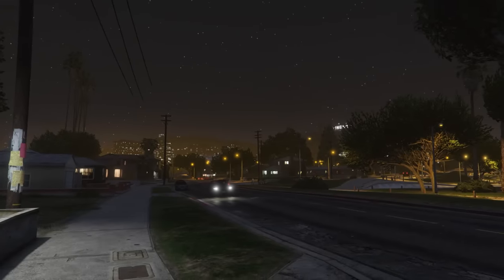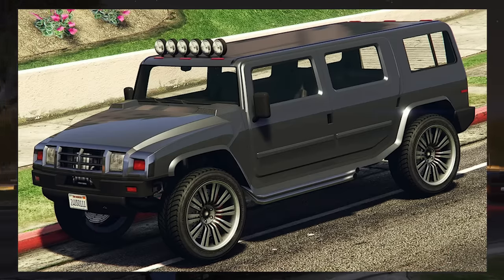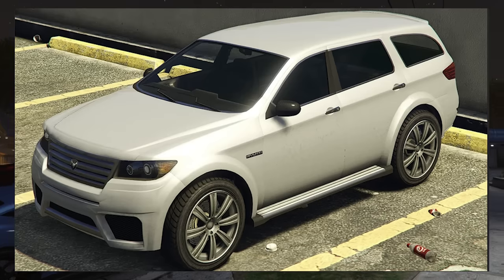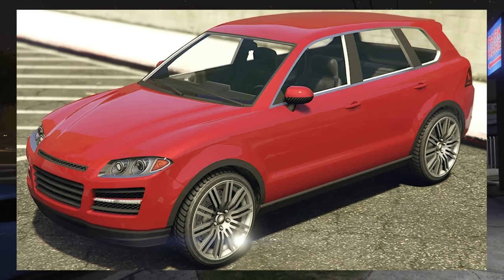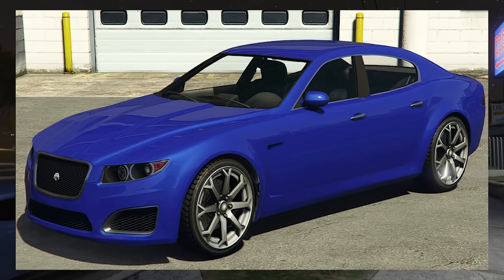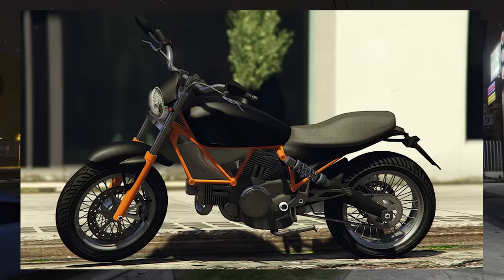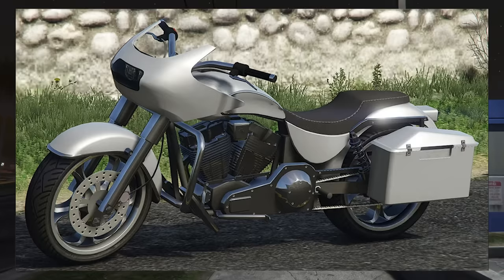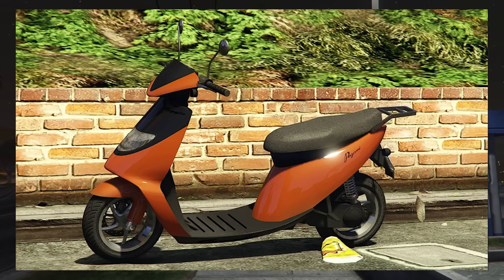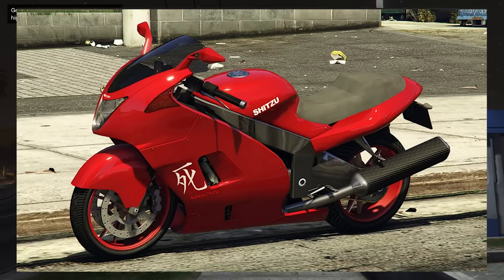That's all the off-road ones gone. For luxury, they got the Land Stalker XL, the Patriot, Contender, Land Stalker, Gresley, Baller, Cavalcade, second gen and first gen, Rocoto, Felon GT, regular Felon, and the Oracle. For motorcycles, they took the Wolfsbane, Esskey, Avarice, Zombie Bobber, Daemon, Rat Bike, Bagger, Faggio Mod, Faggio Sport, Cliffhanger, Enduro, Nemesis, and the Hakucho.